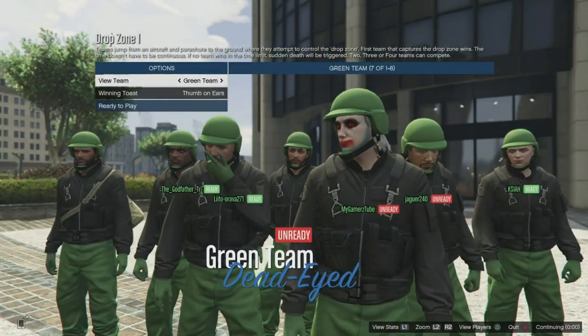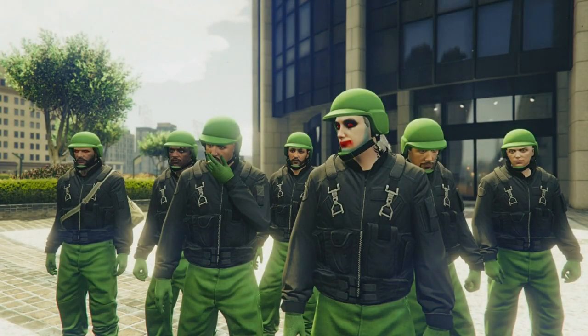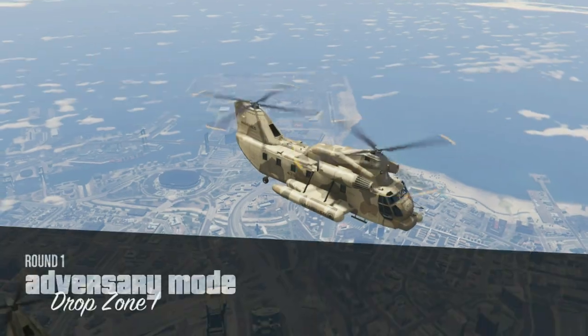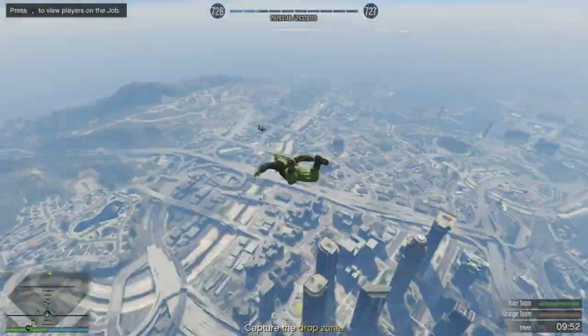Yo, what is up my gaming army, it's your boy gamer. Today we're back with the Drop Zone outfit. All you need to do is start any random Drop Zone, which is the adversary mode, and then join the team with the color you want to wear — like I want a green helmet and all that, so you need a green helmet, then you go for the green team.